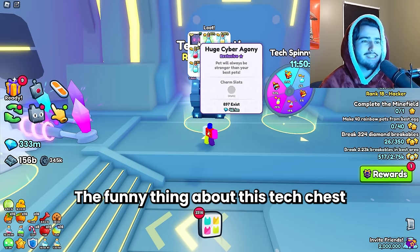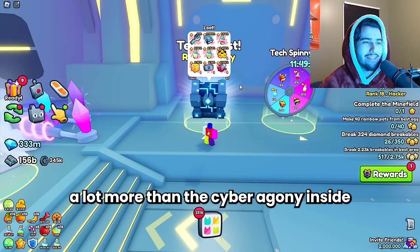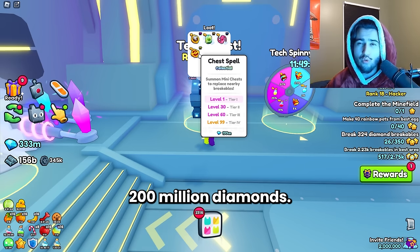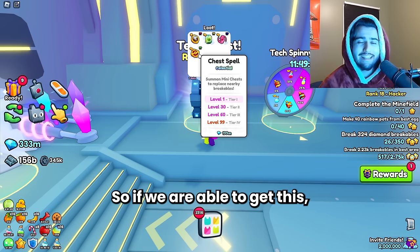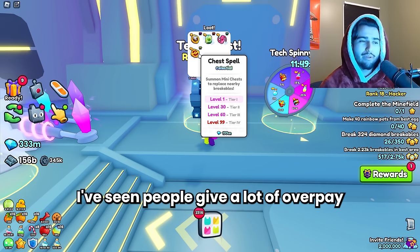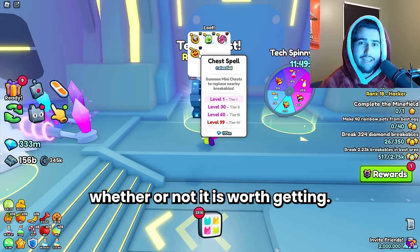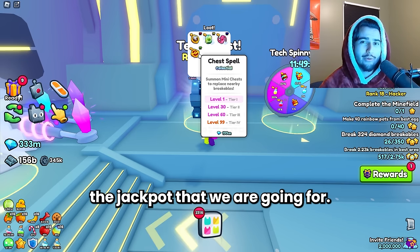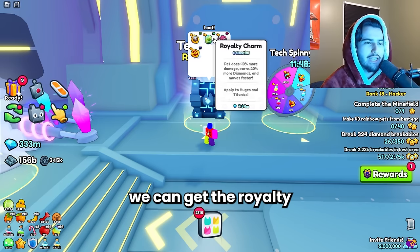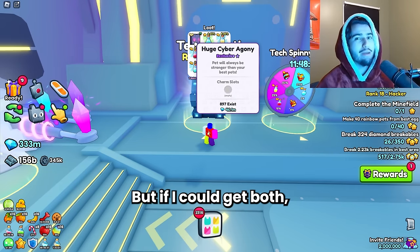The funny thing about this tech chest is that this huge cyber agony isn't even what we are going for. There is something worth a lot more than the cyber agony inside this chest. We can get the chest spell that's selling for over 200 million diamonds. So if we're able to get this, it's double what we've invested. Honestly, this is the only thing I'm opening it for. The tornado spell is also worth a lot at 21 million, but not nearly as much as the chest spell. We can also get the royalty and the overload charm, but I would take a cyber agony too.